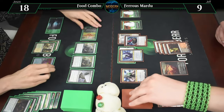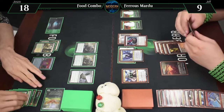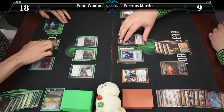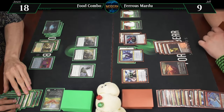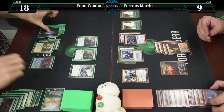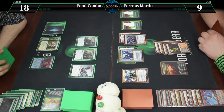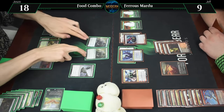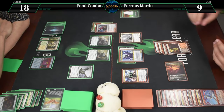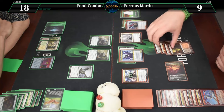Untap, draw for turn. We are going to exile the Gilded Goose. We have one food source. It is your go. Untap, draw. Hmm. Dash face. Fourteen. Level up figure destiny - put six in front of... Now I guess I should figure out what to do. White and the red.